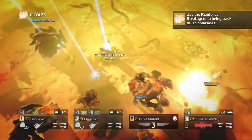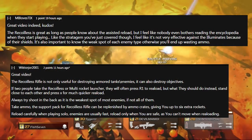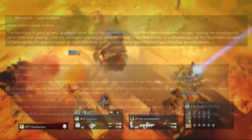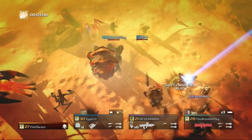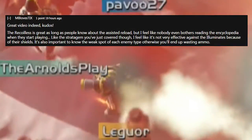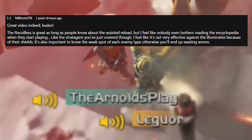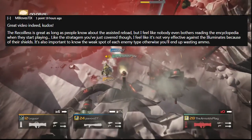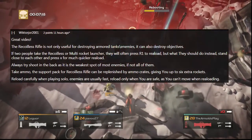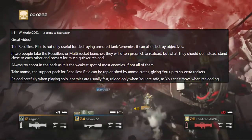Surely there must be a way to get around this. Enblows TIX and VictorJour2001 explain that the best way to use this weapon is to take advantage of its assisted reload function. The recoilless rifle is great as long as people know about the assisted reload, but nobody even bothers reading the encyclopedia when they start playing. If two people take the recoilless rifle, they should stand close to each other and press X for a much quicker reload.